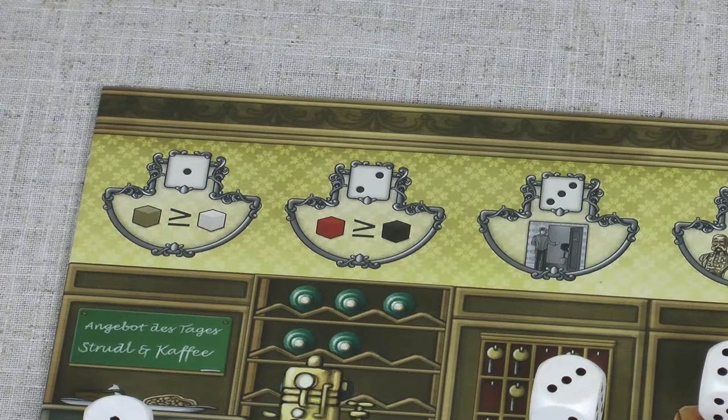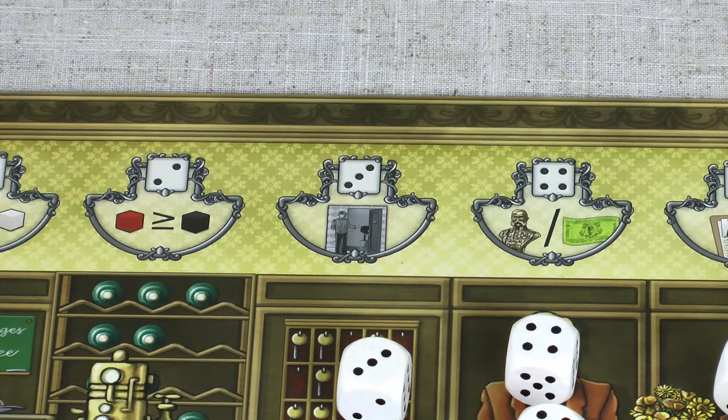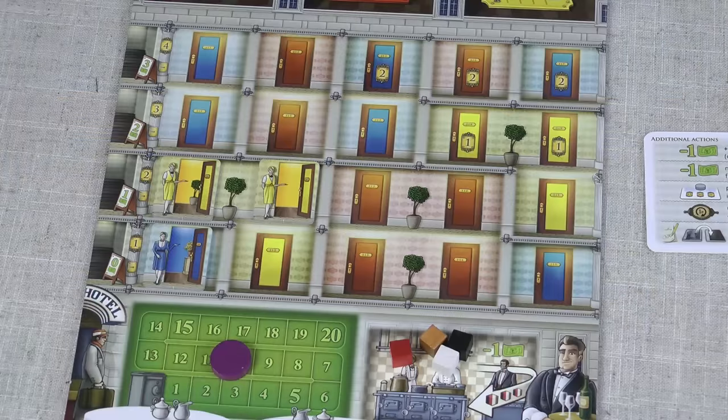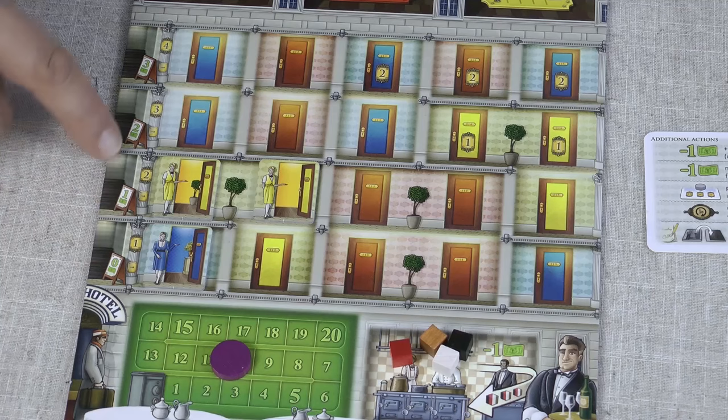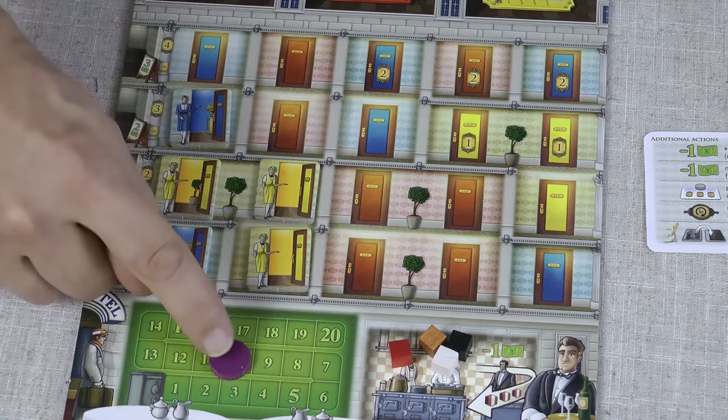Action space two is similar but you take wine and coffee, which are the red and the black cubes. Action three allows you to prepare a number of rooms. You pay for each room depending on what floor of the hotel it's on, and each room you prepare must be adjacent to an already prepared room. Remember the room has to be prepared before a guest will stay in it. So if I were able to prepare two rooms I could prepare this one and this one, costing me two money in total.